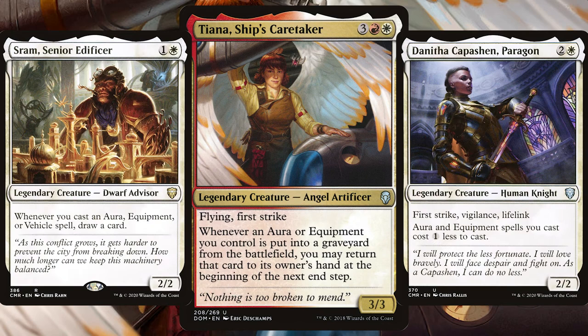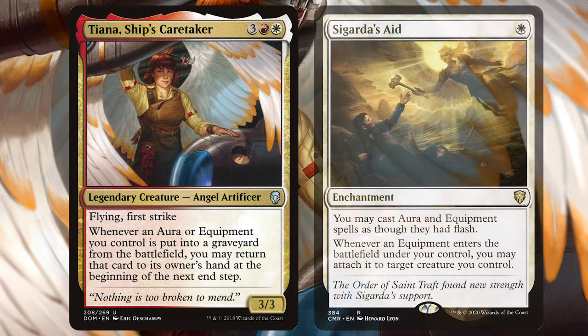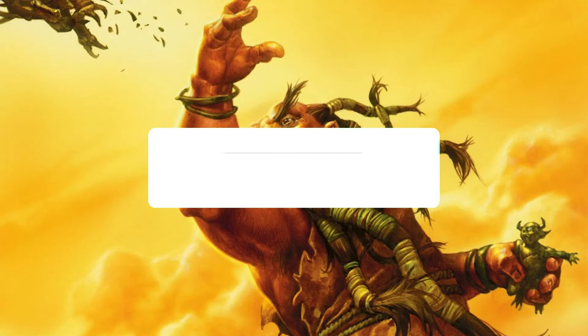Fill your deck with those equipment-loving creatures like Shram and Danitha, cheapen the costs of those auras and equipment and get some card draw off it too. We're giving the Gathering the Magic card of the deck award to Sigarda's Aid. For a single white mana, we're giving all of our auras and equipment flash, which is absolutely key in this deck — that is some spicy stuff.